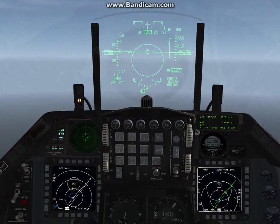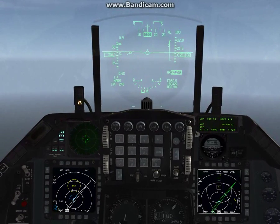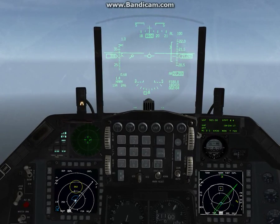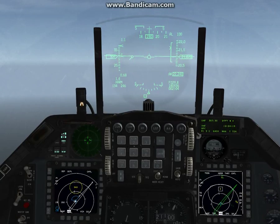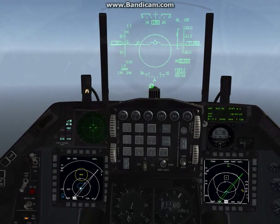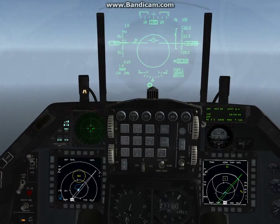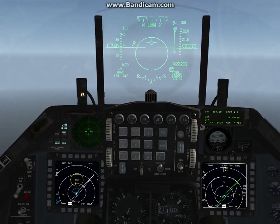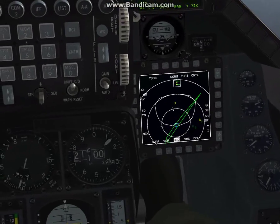Alright guys, just wanted to do another video here. We had a mission last night — we had a SEED mission. We were actually doing a SEED escort. So I'd like to do a training flight on some SAM missile avoidance, some techniques that you can use. Basically on our mission last night we were tracking an SA-2 further down the line and all of a sudden this SA-3 pops up out of nowhere.